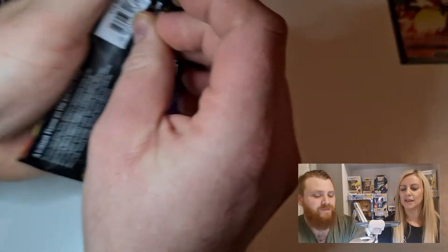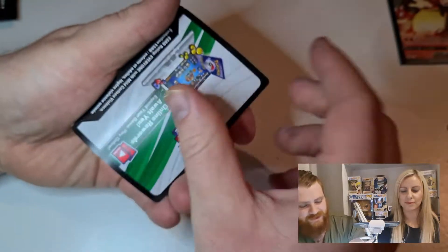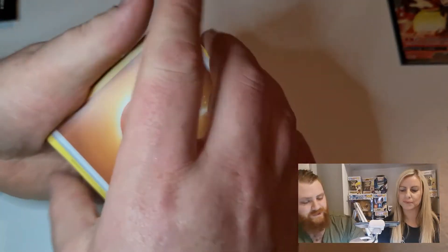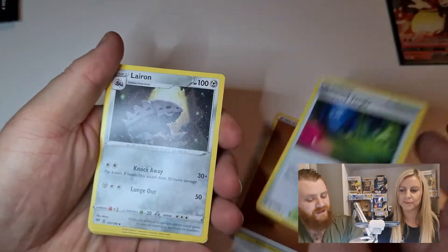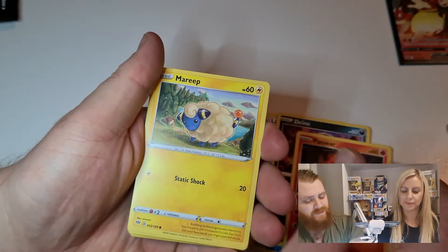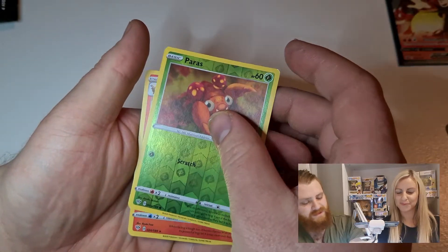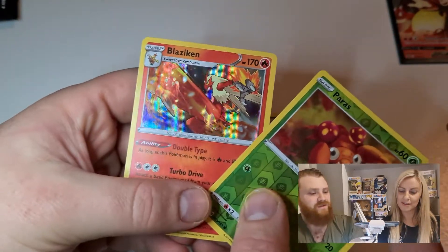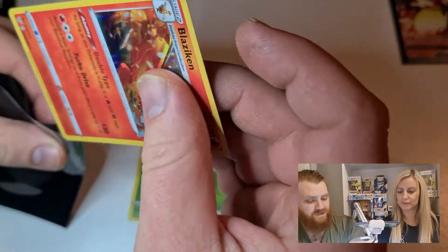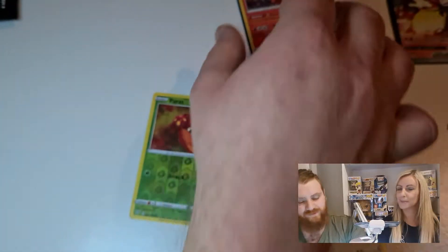It could only get better. We're going into Darkness Ablaze and hopefully we can pull that Charizard card - that'd be nice. We've got the code card, fighting energy, Clamperl, Tangela, Simipour, Dino, Pancham, Munchlax, Snubbull, Tauros, then a reverse holo Paras, and then we got Blaziken - very nice! Blaziken being one of the fire starters - Torchic, Combusken, and then Blaziken.